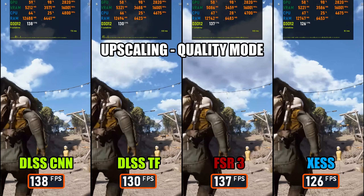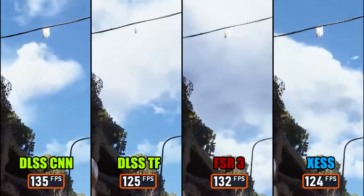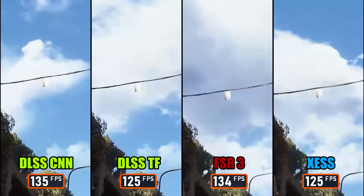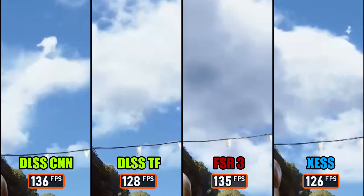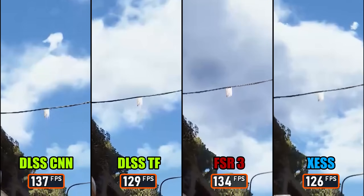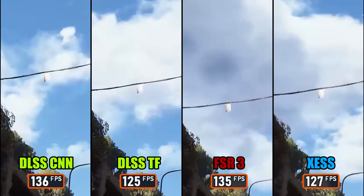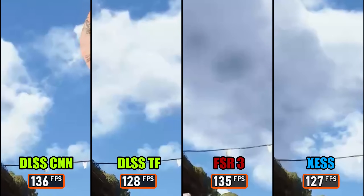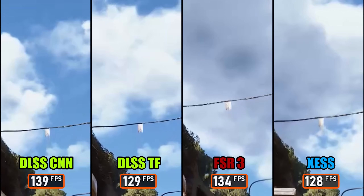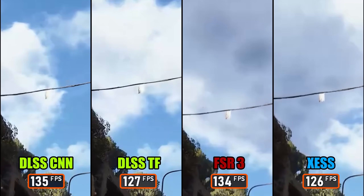Now let's compare all the upscaling techniques — DLSS, FSR 3, and XESS — using the highest available quality for each. For example, XESS is set to ultra quality. Performance-wise, the DLSS CNN model is roughly on par with FSR 3, while the Transformer version is similar to XESS in resource usage. In this particular example of a power line, DLSS Transformer comes out as the strongest contender — shimmering and ghosting are heavily reduced compared to all other options.